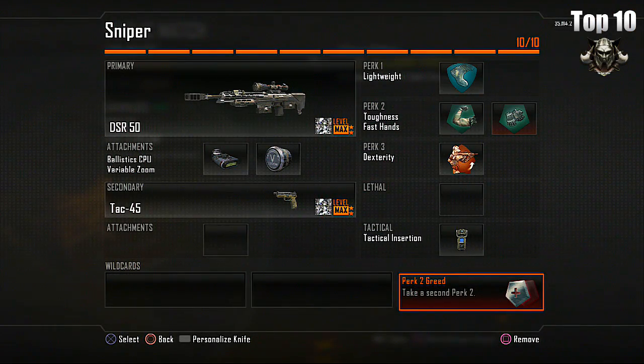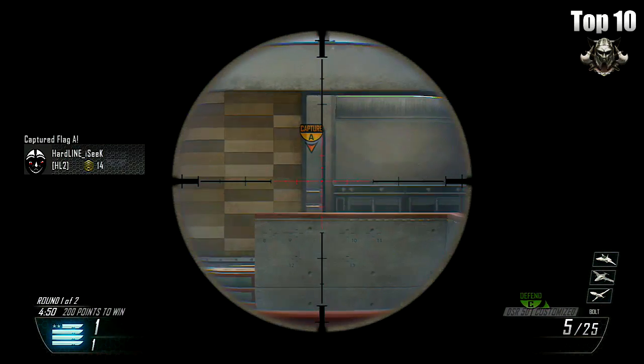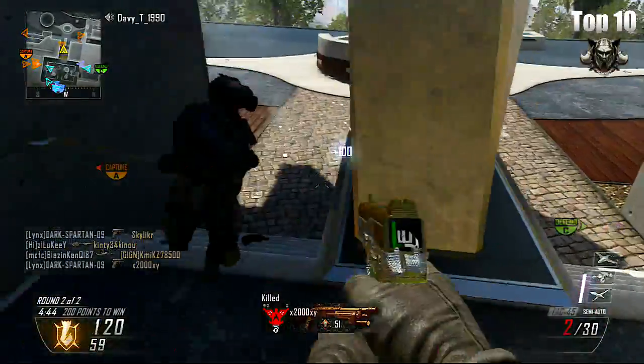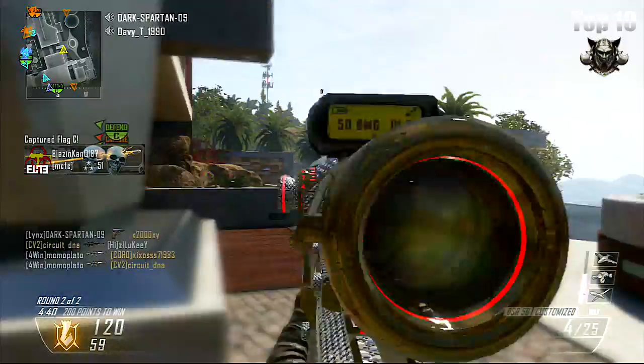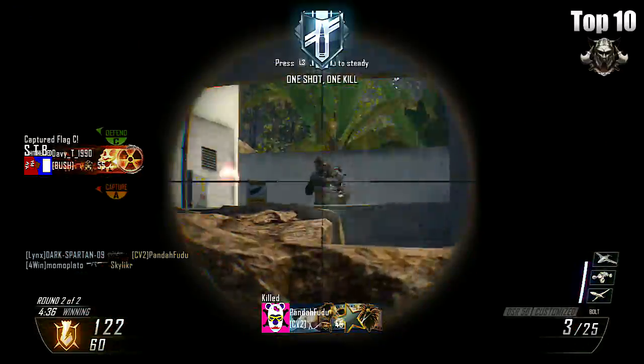That's our full build — a class made for being top dog at any range, kitted out to get kills fast and with a very high level of accuracy. To use this class to its best ability we need to know how to use it to get kills and how to make sure that we don't become an easy target. The best way to do this is to focus on accuracy and damage, and that's exactly what this class is good at.